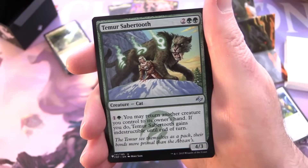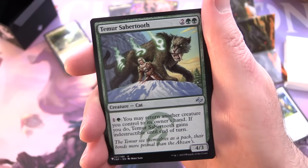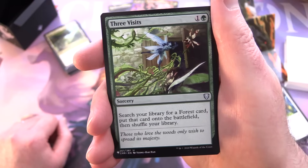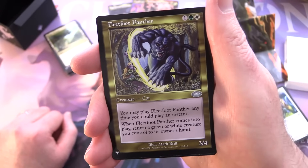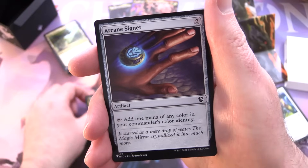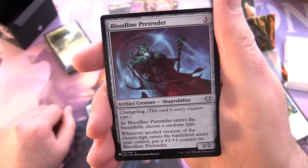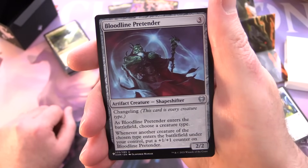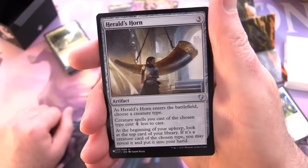Temur Sabertooth — creature Cat, 4/3 for two and two green: for one and a green, you may return another creature you control to its owner's hand; if you do, Temur Sabertooth gains indestructible until end of turn. Three Visits — sorcery for one and a green: search your library for a forest, put it onto the battlefield, then shuffle. Fleet Feather Panther — creature Cat, 3/4 for one green and white with flash: when it comes into play, return a green or white creature you control to its owner's hand, and you may play it at any time you could play an instant. Arcane Signet — artifact for two: tap to add one mana of any color in your commander's color identity. Bloodline Pretender — artifact creature Shapeshifter, 2/2 for three with changeling: choose a creature type as it enters; whenever another creature of the chosen type enters under your control, put a +1/+1 counter on Bloodline Pretender. Herald's Horn — artifact for three: creatures of the chosen type cost one less; at the beginning of your upkeep, look at the top card — if it's a creature of the chosen type, you may reveal it and put it in your hand.